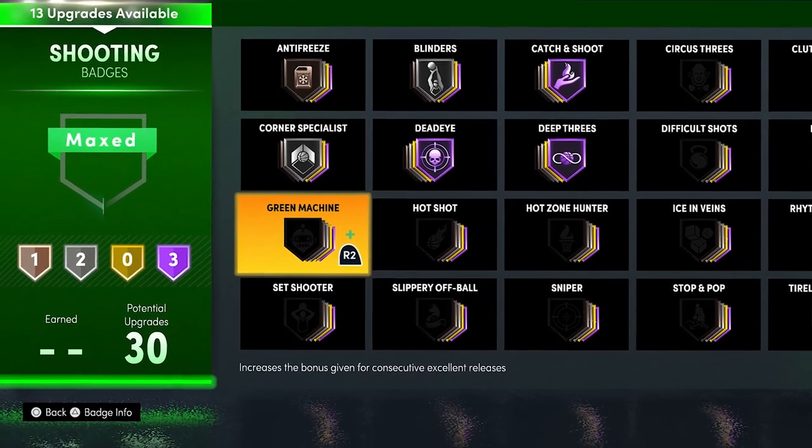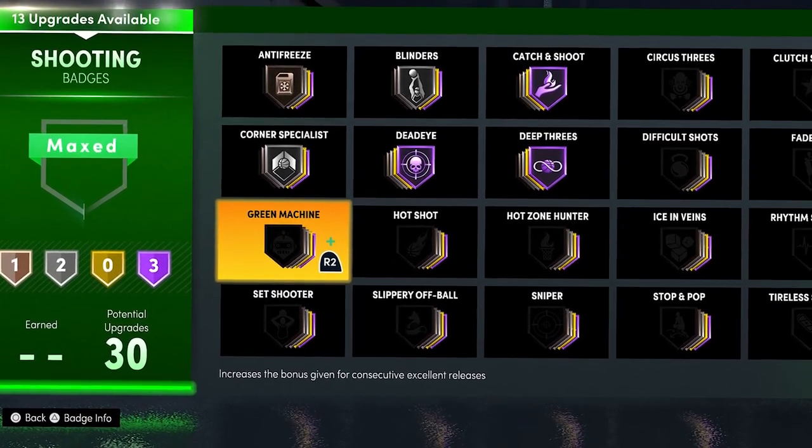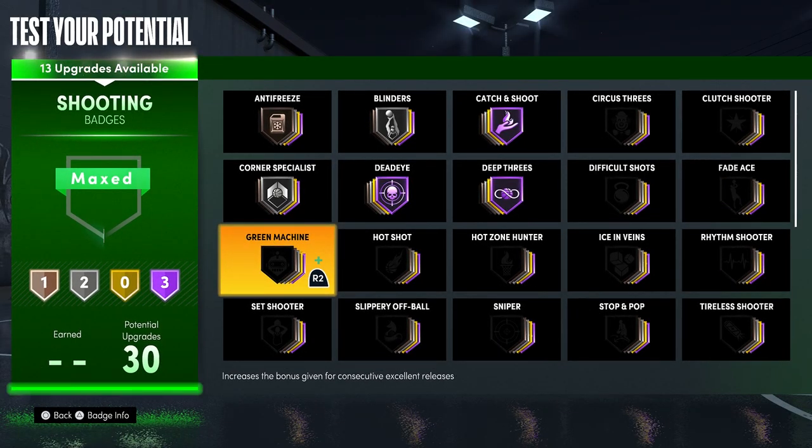Green Machine is a really good badge but at the same time you don't really need it. What this badge does is after you green two shots in a row, your chance to green your third shot goes up — until you stop greening a certain number of shots in a row. So if you green three shots in a row and then don't green the next one, you start back from zero. It's pretty good — I use it on my build — but you don't necessarily need it.